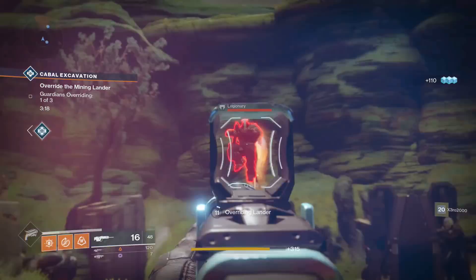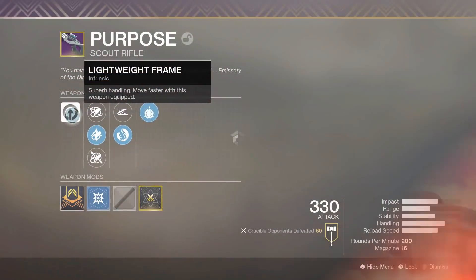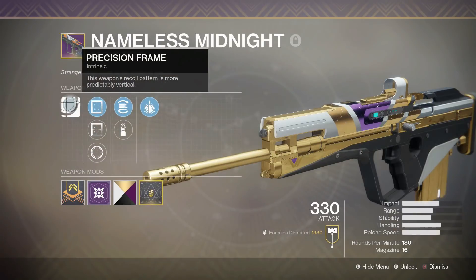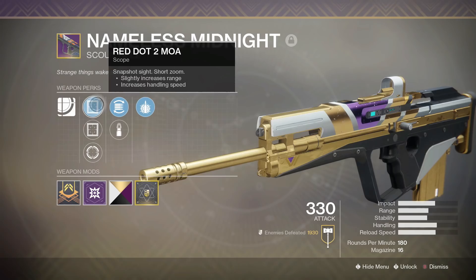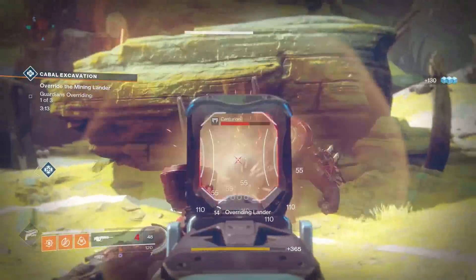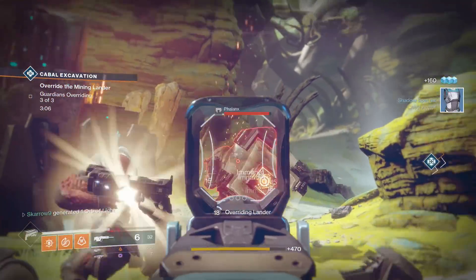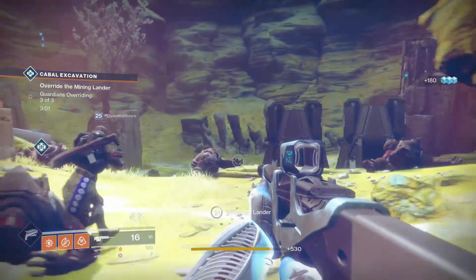The reason we are comparing these is because they both feature extremely similar perks. On the Purpose I like to run lightweight frame, small bore, hip fire grip, and explosive payload. On the Nameless Midnight I prefer precision frame, red dot two MOA, flared magwell, and explosive payload. They are pretty similar — both scout rifles with very similar rates of fire, both with explosive rounds, and both very good in multiple aspects of the game. So let's break down how I think these perform against each other in PvP and PvE.